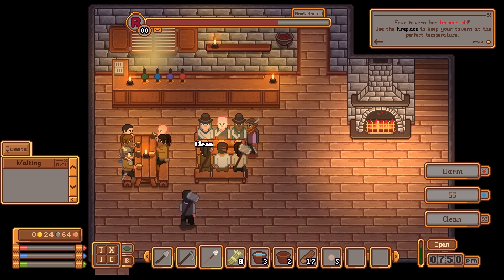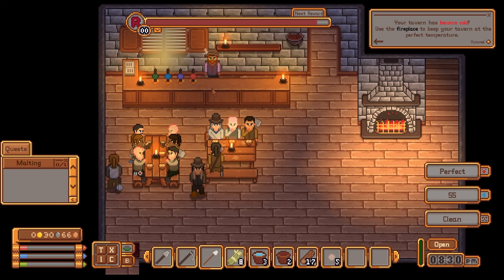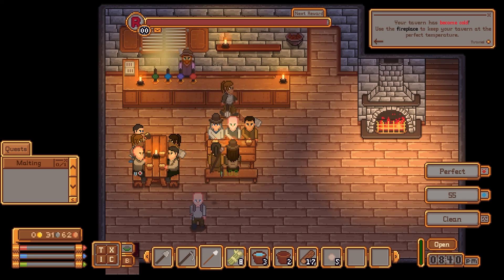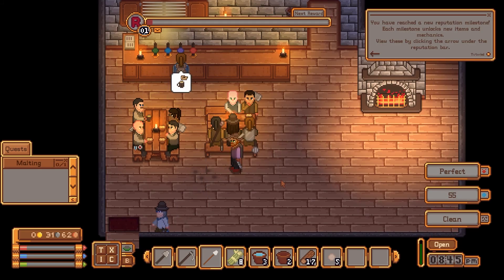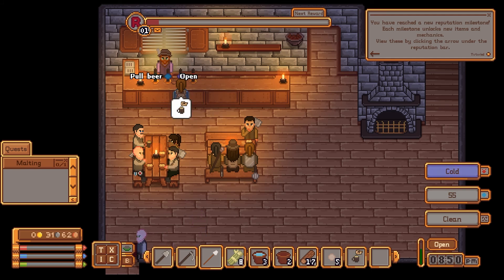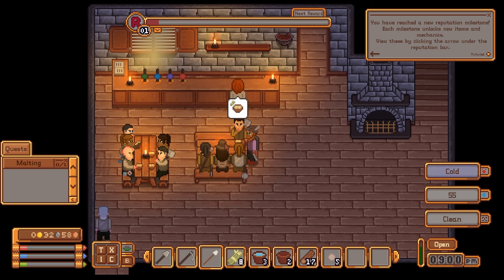I'm gonna have to make even more money — woe is me. I wonder how low on grog I'm running — oh, not even halfway through actually, sweet! You've reached a new reputation milestone! Each milestone unlocks new items and mechanics — view them by clicking the arrow under the reputation bar. That's cool. Brewing unlocked, cooking trees — I'm glad. Let me get you that grog right away.